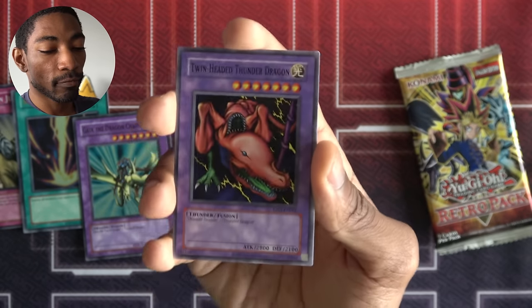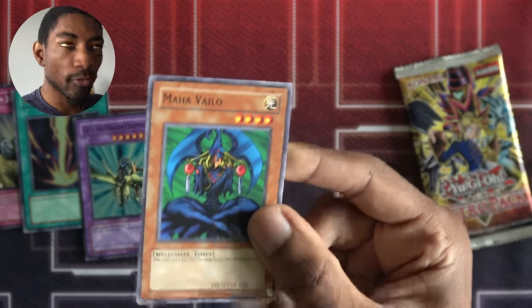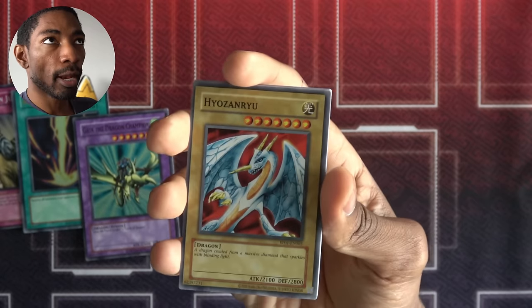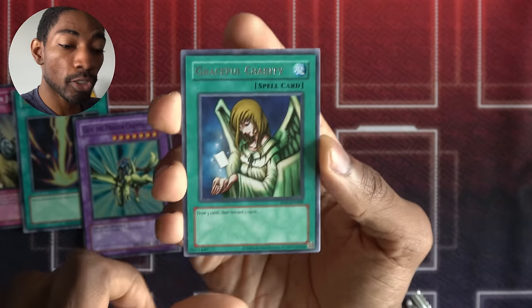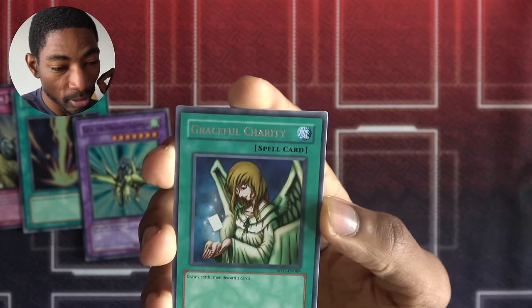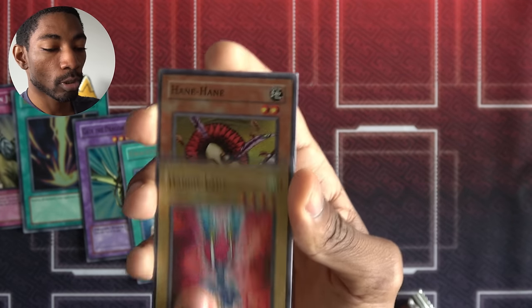Polymerization, Baby Dragon, another Maha Vilo and Twin-Headed Thunder Dragon. Maha Vilo is a pretty big game-swinging card if you can use it — a little tough in this series though since it's not searchable and you need equip spells to make it big. Final pack: Giant Rat, Hyozan Ryu, Luminous Spark, Molten Destruction. Not a foil, but a Graceful Charity — rare, not a shabby card at all. It's draw power, and I'd argue it's even better than Upstart Goblin because you're digging deeper. Gravekeeper's Servant, Harpy Lady, Hane-Hane, and another Maha Vilo.